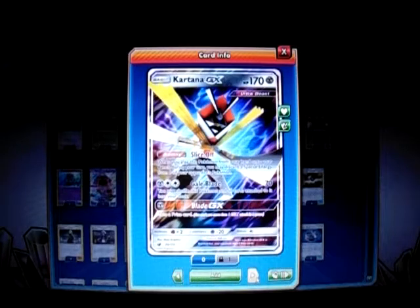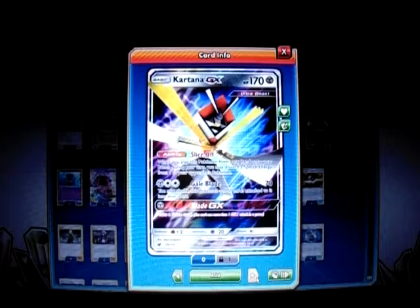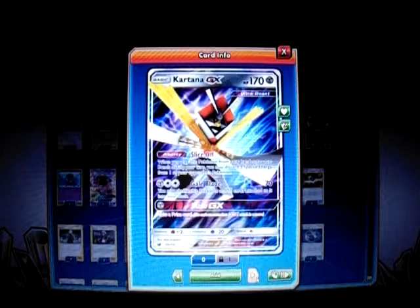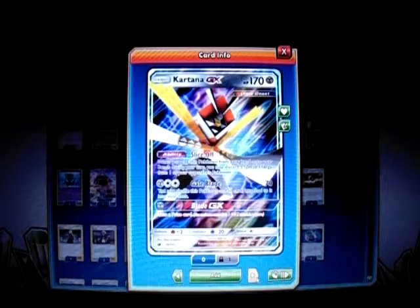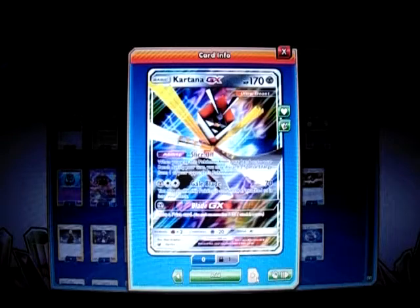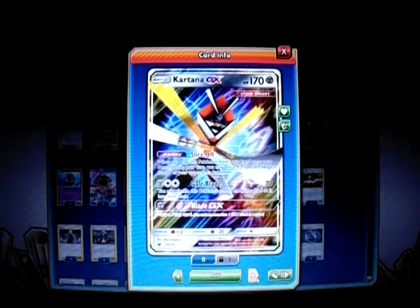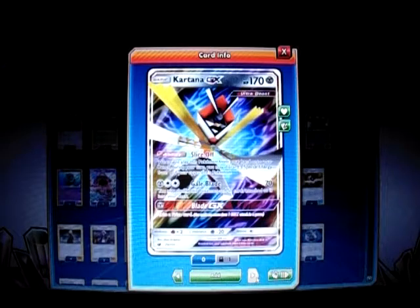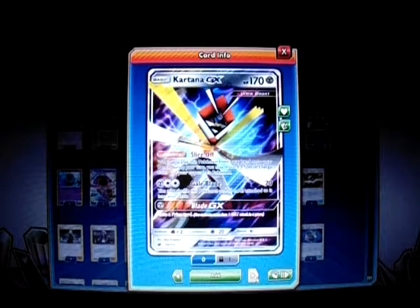I play 1 Kartana GX with the Slice Off ability — a Basic Pokemon with 170 HP, also an Ultra Beast. When you play this Pokemon from your hand, you may discard a special energy attached to one of your opponent's Pokemon. So if they have a Zoroark with a Double Colorless, you can just slice it off — Rainbow, Fairy Energy, all those. It also has Gale Blade for Metal and Double Colorless for 70, and Blade GX for Metal lets you take a prize card. If you have one prize remaining, you can use Blade GX to take that last prize and win.